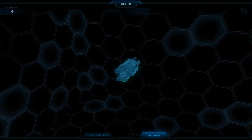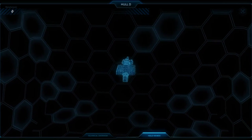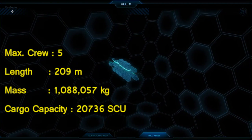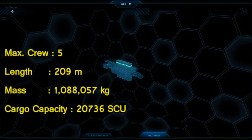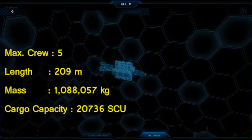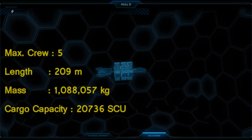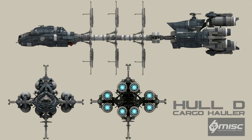The Hull D is one of the second largest ships of the series — a massive trading vessel with a cargo capacity of 20,736 units. This makes it an excellent transport if you want to deliver goods in bulk and make serious money. It can often be found at the head of trading convoys and operates as a flagship. It is also used by the UEE military in modified form as part of their supply chain, arming and refueling soldiers on the front line.